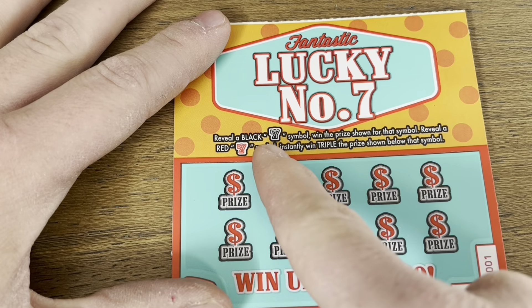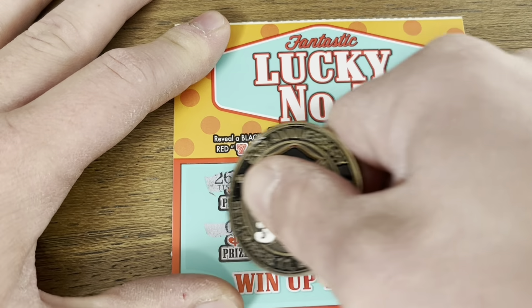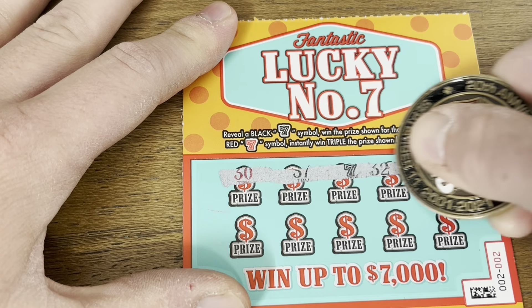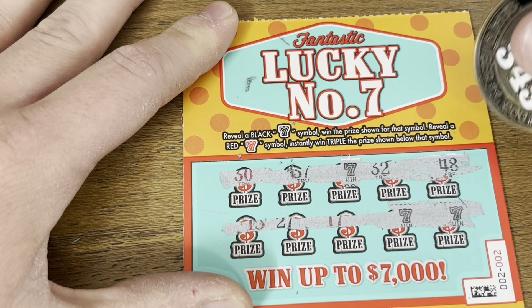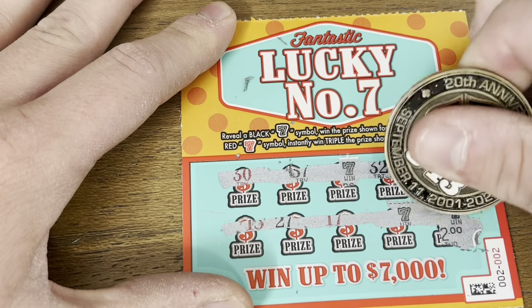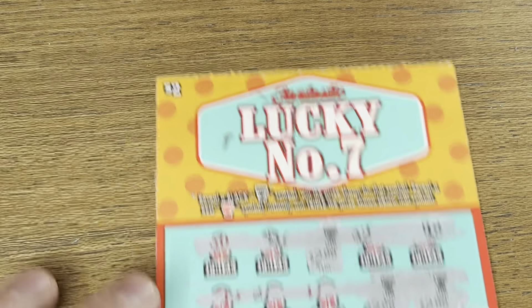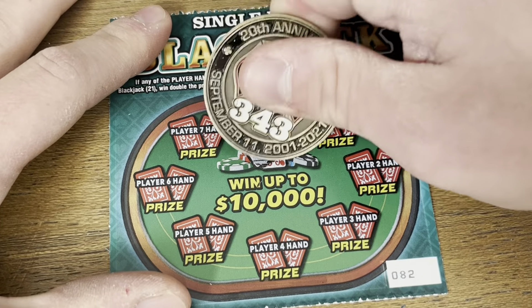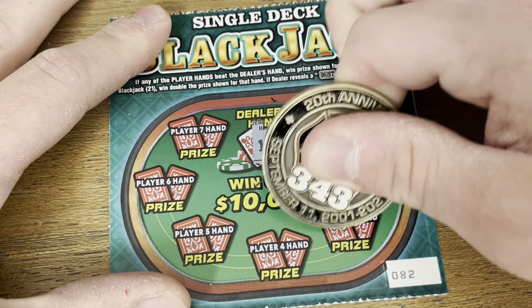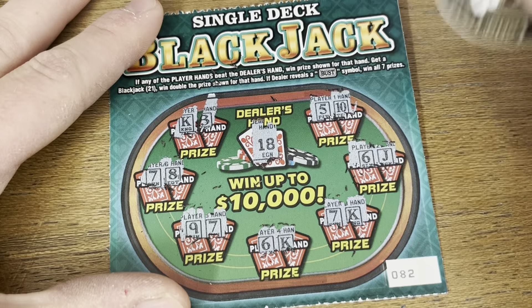Up next we got the $2 Fast 50, looking to match these winning numbers and hopefully find that cheetah symbol for the instant $50 win. We matched our five — can we find an eighteen? No. Just the one match — hey, $2 money back win, we'll take it. Second ticket: matching seventeen, just the one match again, another two bucks.